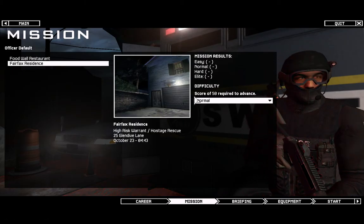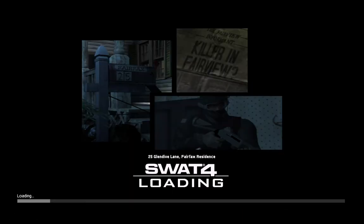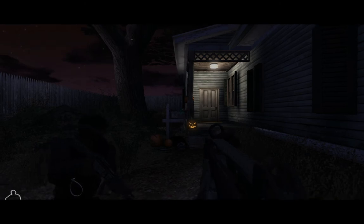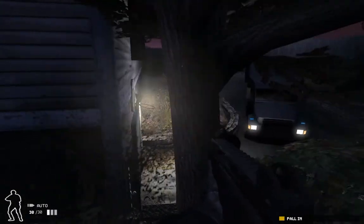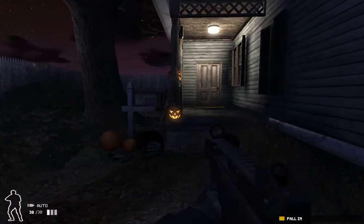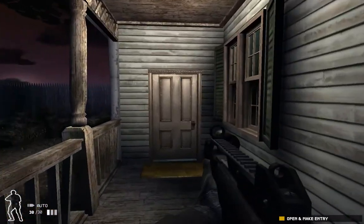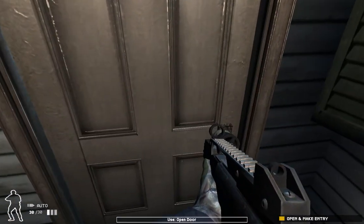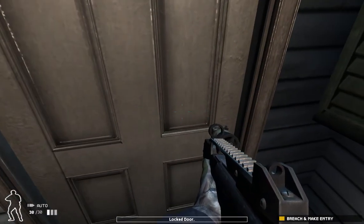The Fairfax residence. This has to do with a serial killer who's been kidnapping. Adam Boy and Truck 1 responding to 25 Glendive Lane for high risk warrant service. The thing is, this is the second mission and this is one of the easiest missions I've ever played in this entire game, if not the most. Element, I got point, get behind me. I try to open it — yep, it's locked.